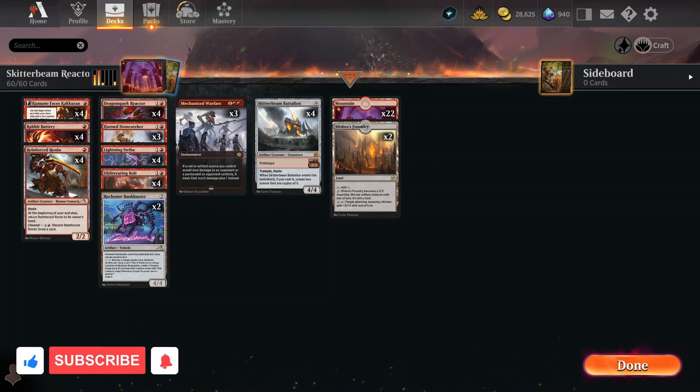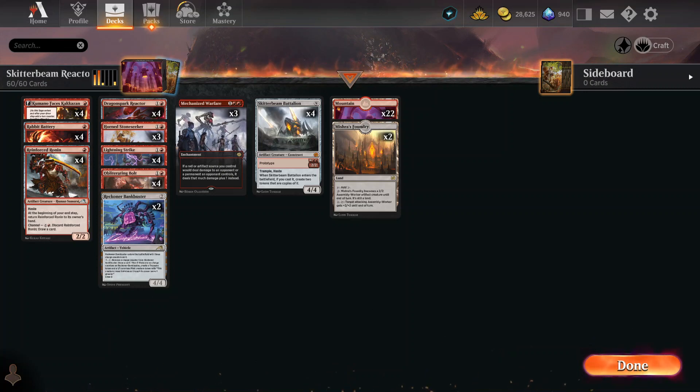Hello and welcome to Uncommonly Good MTG. I am your host and former 1-900-psychic, Dr. Yukon Suck It! I am broadcasting to you once again from my secret underground headquarters, and I'm bringing to you a deck of my own creation called Skitter Beam Reactor. There's a hidden R there — Reactor.